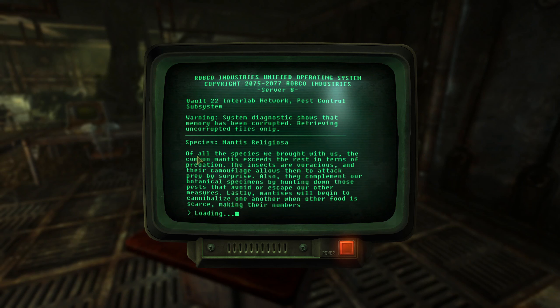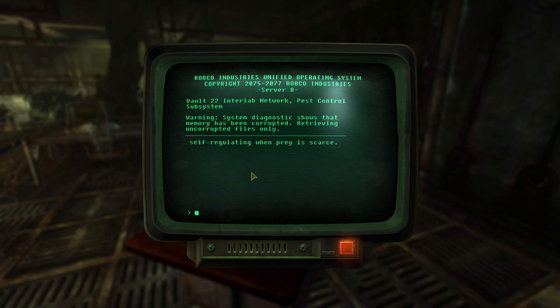Mantis religiosa — so like, praying mantis? Of all the species we brought with us, the common mantis exceeds the rest in terms of predation. Insects are voracious, and their camouflage also allows them to attack prey by surprise. They also complement our botanical specimens by hunting down pests that avoid or escape our other measures. Lastly, mantises will begin to cannibalize one another when food is scarce, making their numbers self-regulating when prey is scarce.